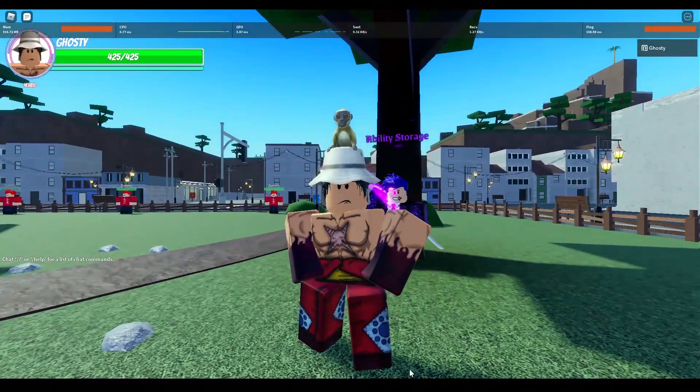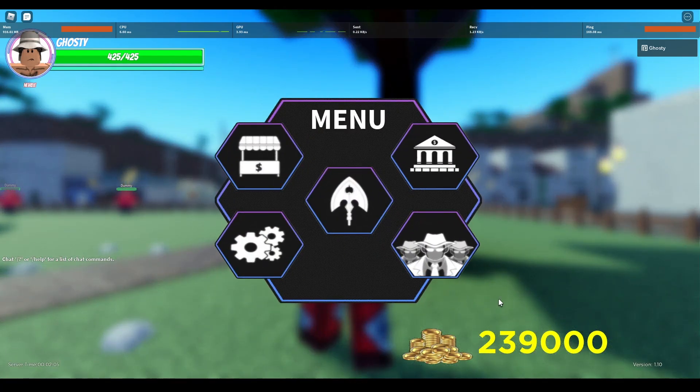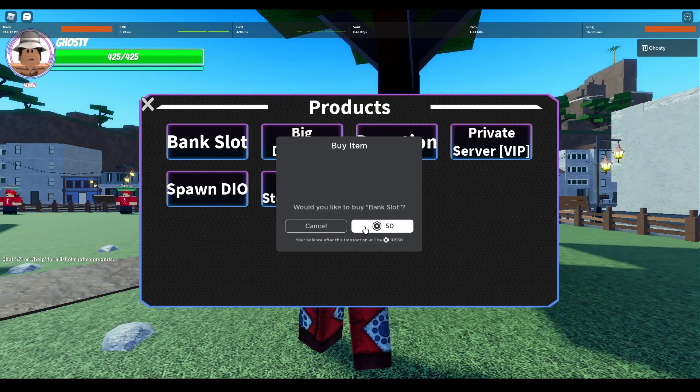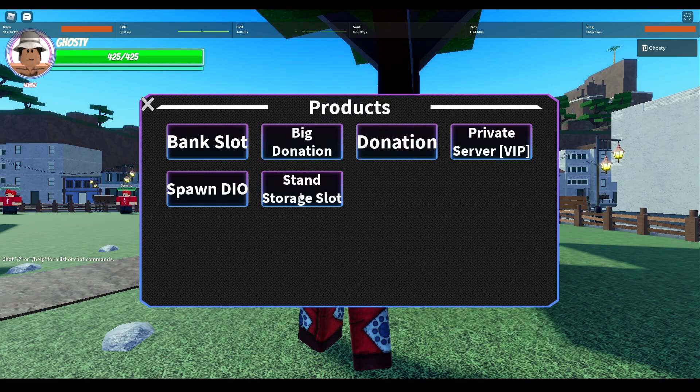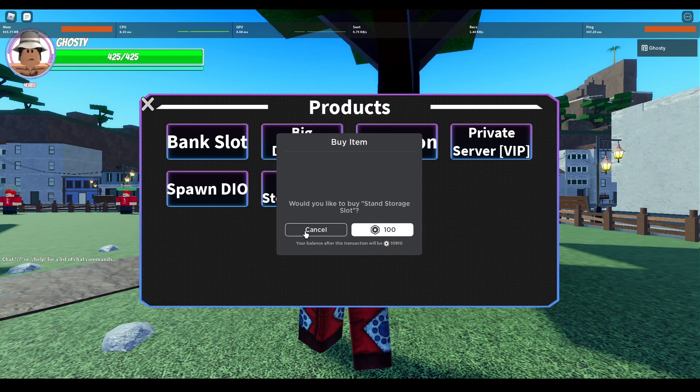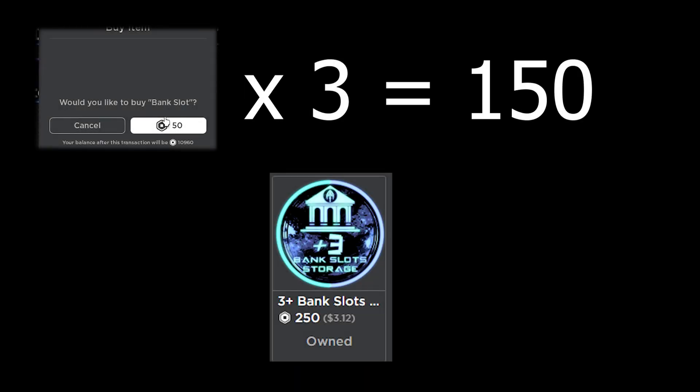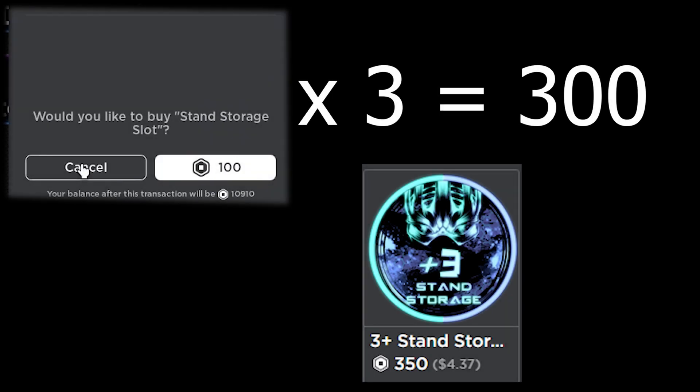There is a little something I should mention: if you go into the product section, you can buy a bank slot for only 50 Robux and a stand storage slot for only 100 Robux. So if you wanted to get three of them by this method, it would only cost you 150 Robux for bank slots and 300 Robux for stand storage. They will probably make the prices more expensive soon, but that's it for these.